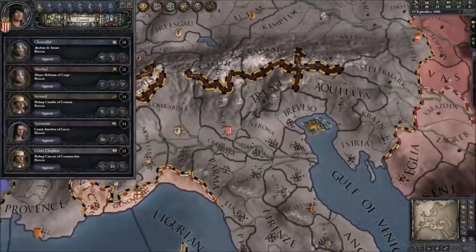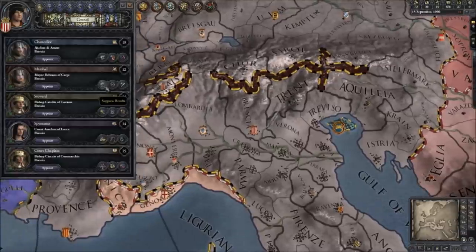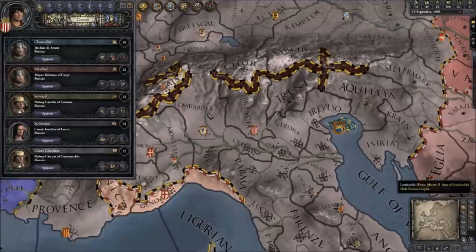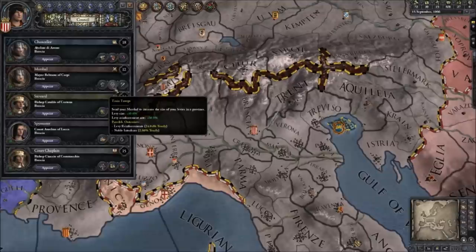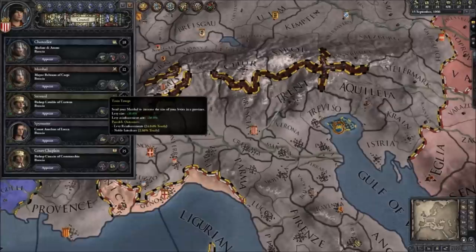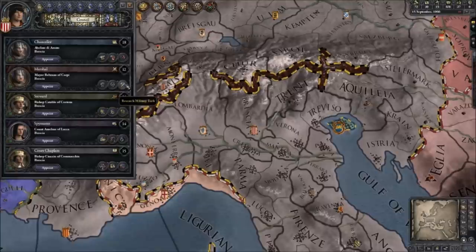So you have the marshal — he deals with leading your armies and making sure they get better. You have suppress revolts: if you've got rebellious provinces, put him there and he will reduce the chance they'll rebel against you. Train troops: if you put him in a province when training levies to replace lost soldiers, the reinforcement rate in that province goes up by 60% in this case — and he also increases the size of the army you can hire from that place by 30%. You generally want to put him in your largest population province because it's a percentage modifier. The last ability is research military technology, which I will cover when we get to the technology tree.